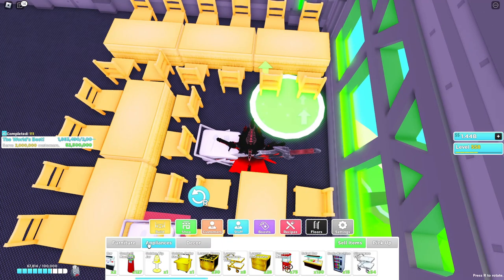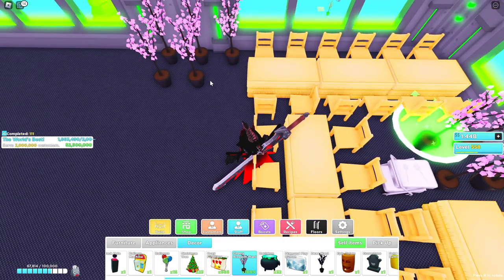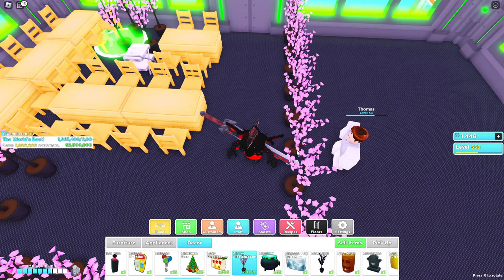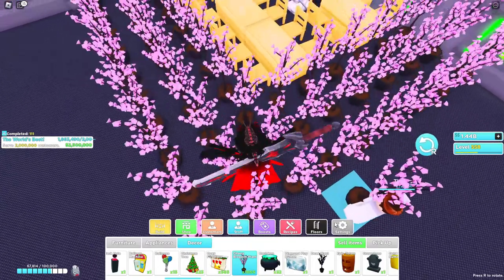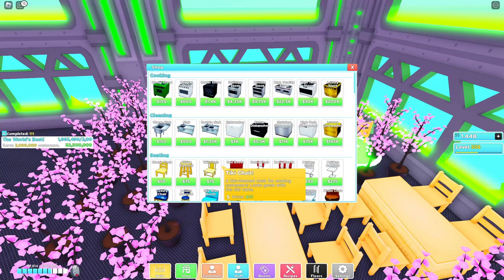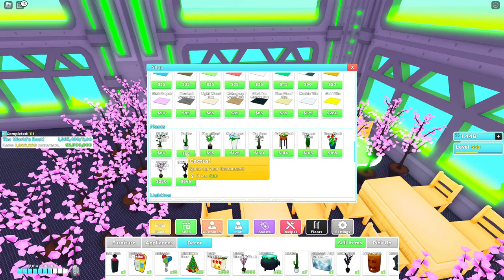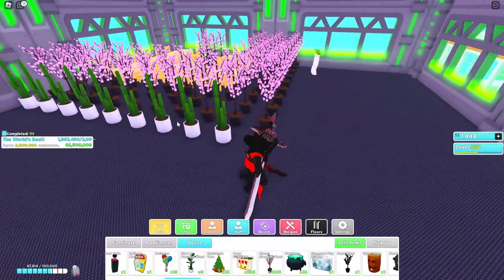If you don't have a silver tray just use a filler item. If you don't have a Christmas tree — since those cost Robux and the market's down — just take plants and fill that spot. Fill in the three-by-three all the way through and fill in all the empty space. The cheapest option would be cacti or bird of paradise plants to fill the outside.